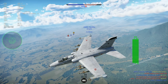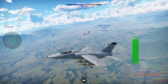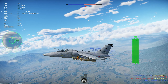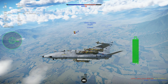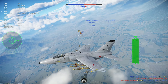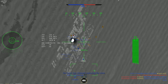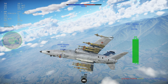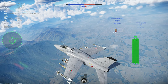Brazil also modernized the A1 into the A1M, which features a glass cockpit and can carry even more modern missiles like the Piranha 1B — a 60 G missile comparable to something like the Python 5. It's a late-2000s missile. The A1M also carries more modern bombs and the DASH-4 HMD, making it a very deadly attacker at the higher ranks of the Italian tech tree.